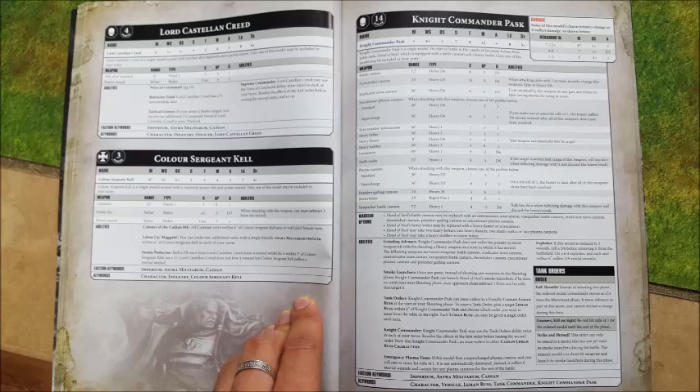This thing is another assault gun type unit, so you don't have to pay for the Demolisher cannon. You basically pay for the Volcano Cannon. The Volcano Cannon is 120-inch range, heavy D6 — only D6 shots. But it is strength 16, AP minus 5, damage 2D6 per wound, and you re-roll failed wound rolls when targeting titanic units with this weapon.